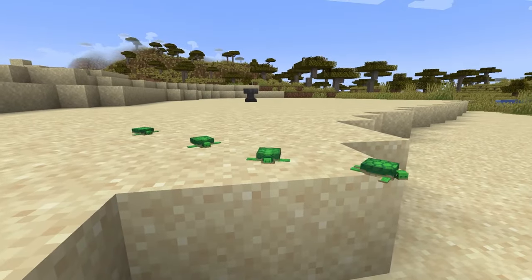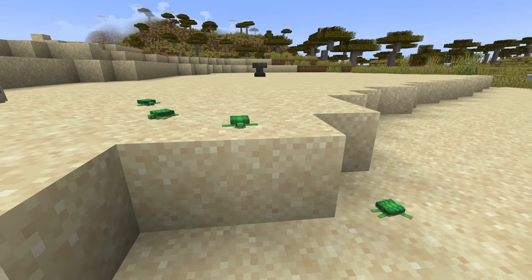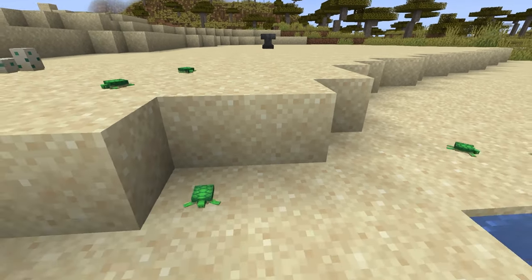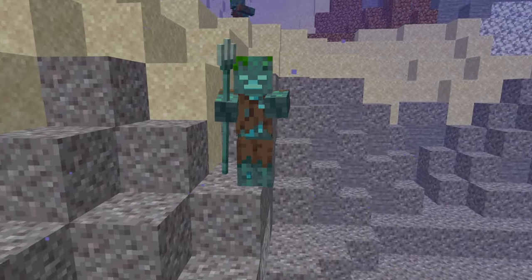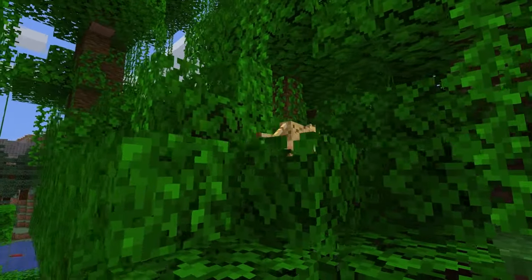When the baby turtles hatch, they are very small at only 0.12 blocks tall and are one of the smallest mobs in the game. Baby turtles are very vulnerable to being attacked by mobs like zombies, zombie villagers, husks, drowned, skeletons, strays, wither skeletons, wild ocelots, wolves, cats, and foxes.